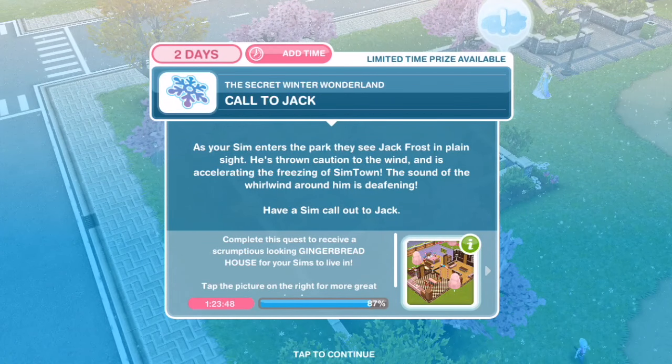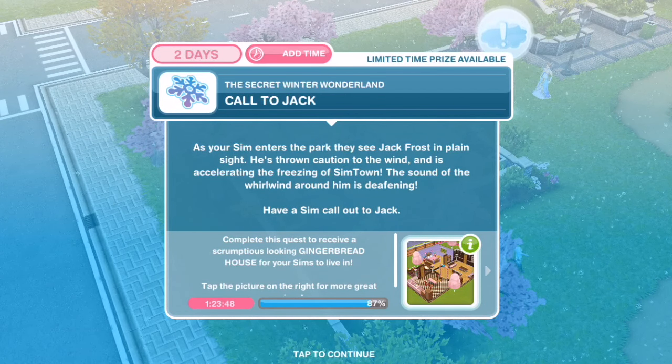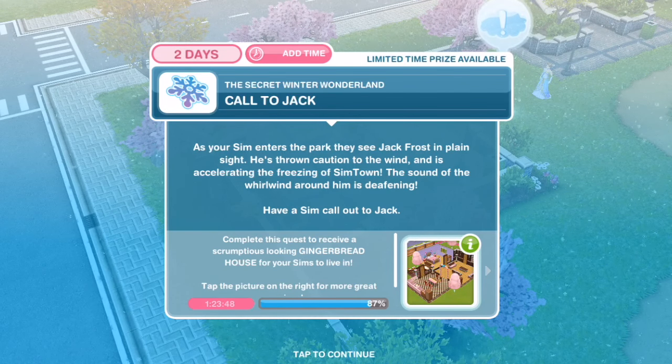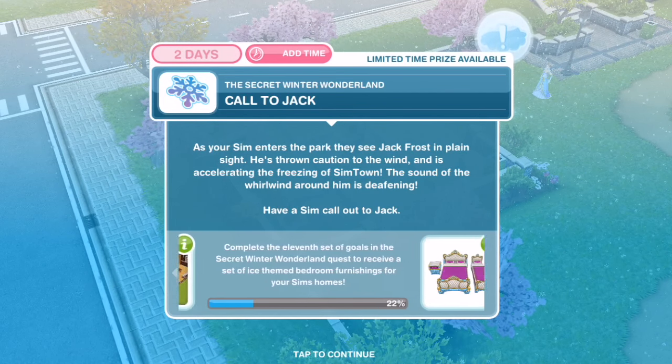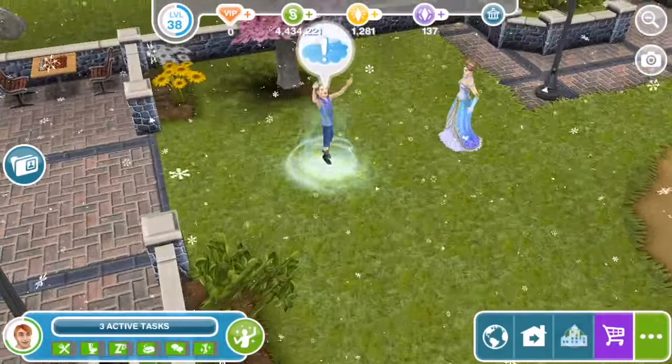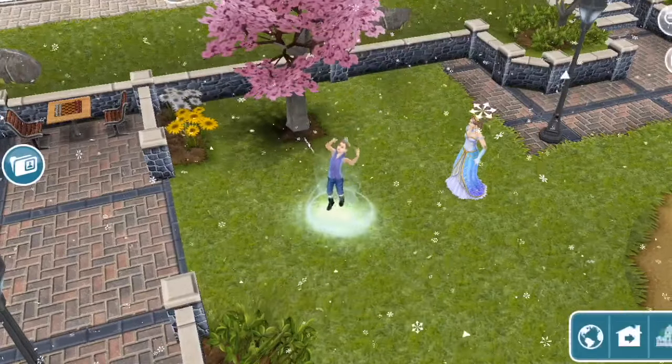Call out to Jack. As your Sim enters the park, they see Jack Frost in plain sight. He's thrown caution to the wind and is accelerating the freezing of Simtown. The sound of the whirlwind around him is deafening. Have a Sim call out to Jack — and she's just standing there doing nothing. That's a five-minute task.